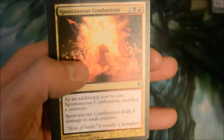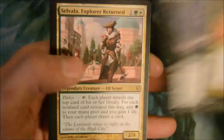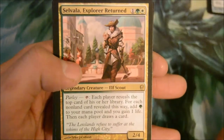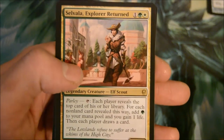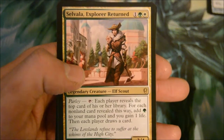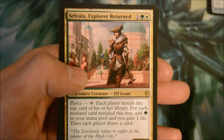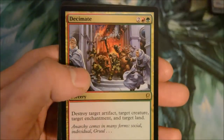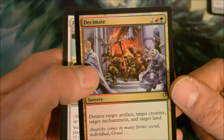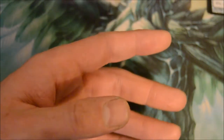First uncommon: Spontaneous Combustion, Wakestone Gargoyle, Vampire Hexmage. Selvala Explorer Return — a three-drop 2/4 legendary creature elf scout with Parlay: tap, each player reveals the top card of their library; for each non-land card revealed this way, add one green mana and you gain one life, then each player draws a card. And a foil rare: Decimate — four-drop destroy target artifact, target creature, target enchantment, and target land. Sweet, that's a pretty good pull.